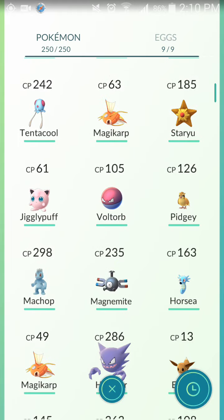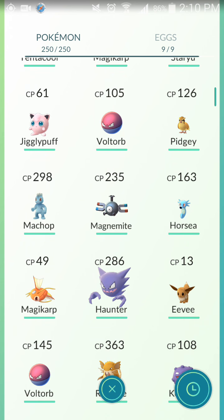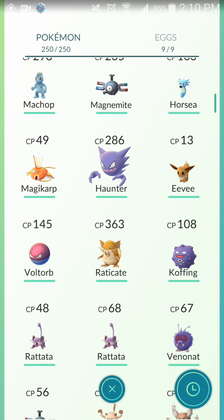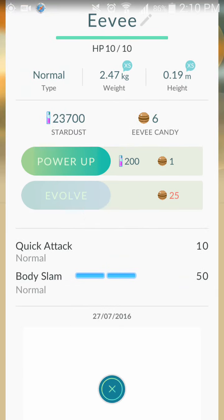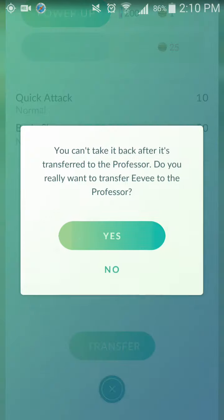Choose any low CP Pokemon. For example, I have this Eevee with only 13 CP — I don't want to keep this one. Click on the Eevee, scroll to the bottom, and you will see an option called 'Transfer'. Click on Transfer.